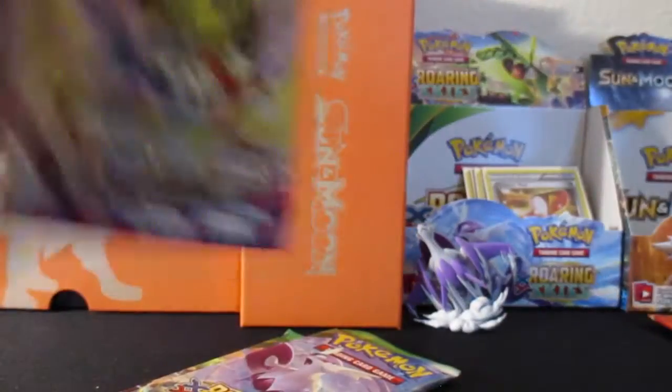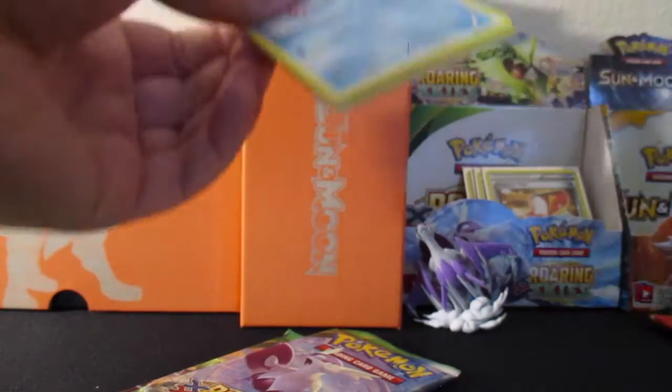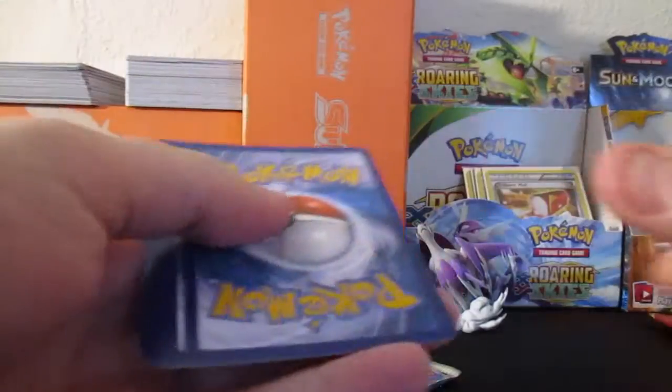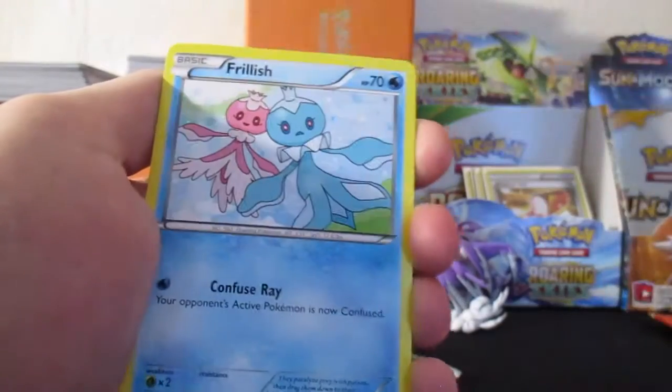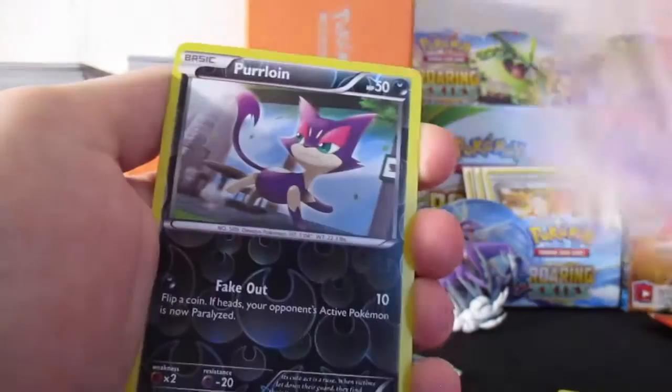I got Phantom Forces up next. My camera's about to die, so I'm going to go through this really fast. We got Zerosic, Furfrou, Farrow, Frillish, Sewaddle, Purloin, Bronzor, Muна, Purloin again, and a Swalot.